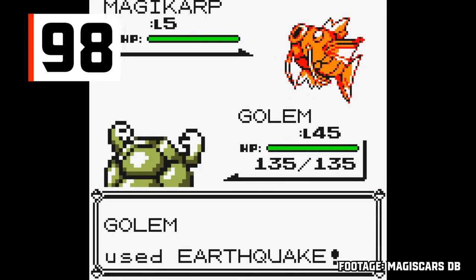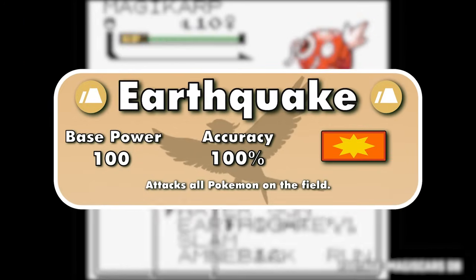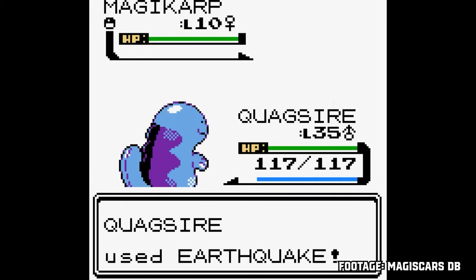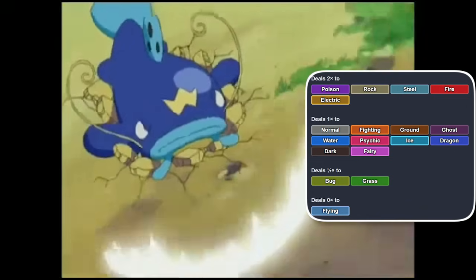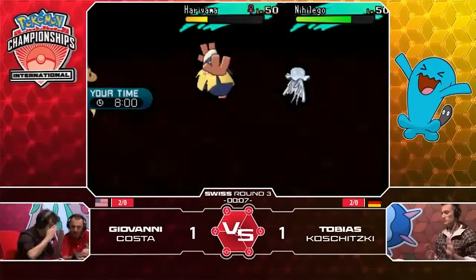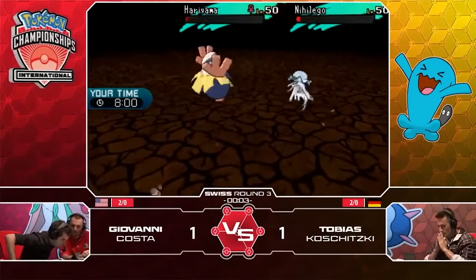Earthquake is one of three moves from Generation 1 on this list. It's a 100-100 physical Ground-type attack that hits all targets on the field. While Earthquake doesn't have any additional effects, Ground is one of the best offensive types in the game, hitting five types super effectively. It's also a little easier to bypass the issue of hitting your partner, since Ground-type immune Pokemon such as Flying types and Pokemon with the ability Levitate are readily available.